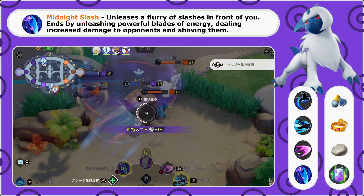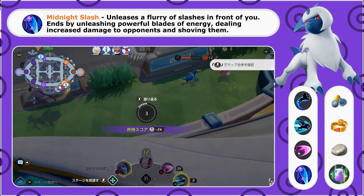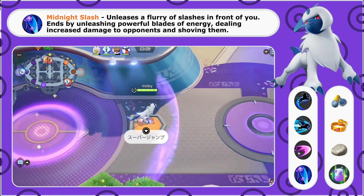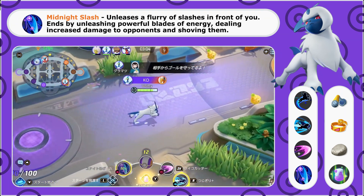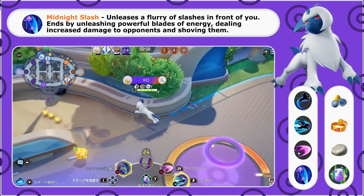Once you have the full build, Midnight Slash is ideal to lead into a fight to start off with tons of damage. But if it's not up, I recommend leading in with Night Slash. The biggest thing to learn with Absol is when to lead in with Midnight Slash versus Night Slash. Obviously if Midnight Slash is on cooldown that's easy to tell, but otherwise be looking for the right situations.